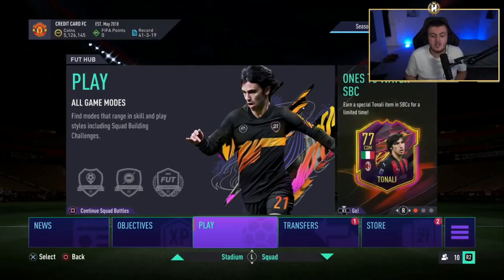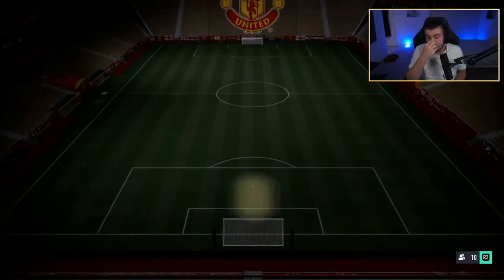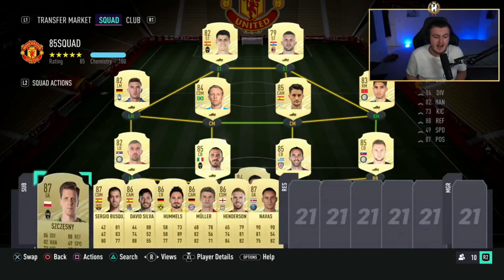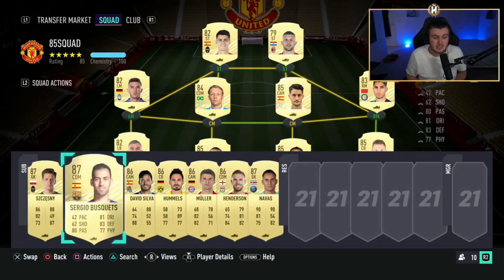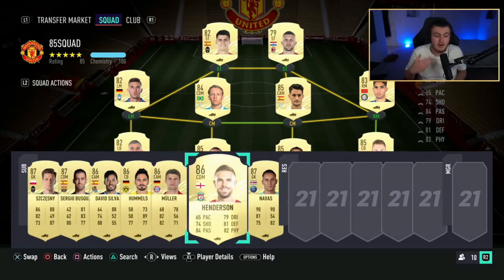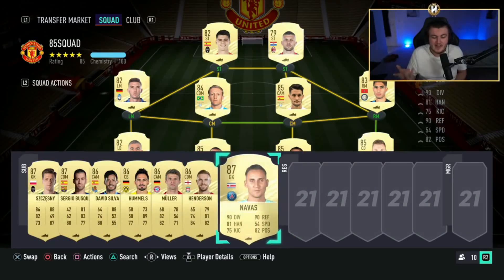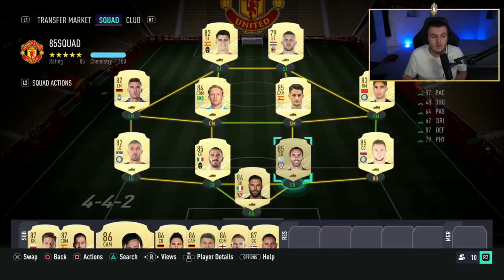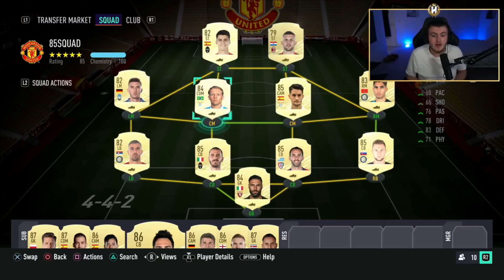Bear in mind these are untradeable, but you can get a lot of good fodder or players that can work towards your team. An 85 plus team is kind of hard to build, but this team actually cost me 40,000 coins for the outfield players. On the bench we have Szczesny at about 10k, Busquets at about 10k, David Silva around 6k, same with Hummels and Müller, Henderson at about 15k — but you can replace him with Sommer who's 6k. Realistically you can do this for no more than 80–90k and just sell the players straight after.